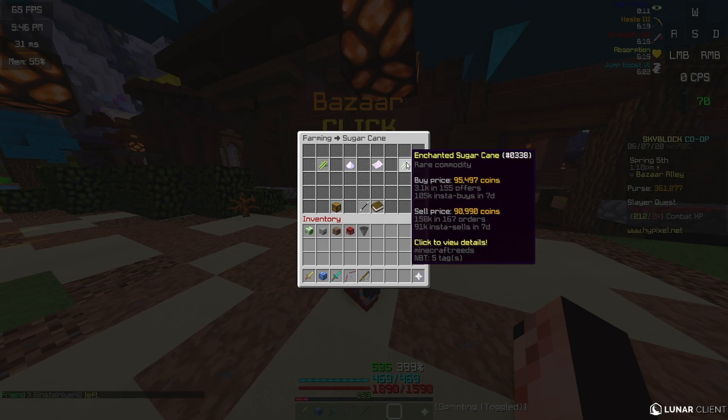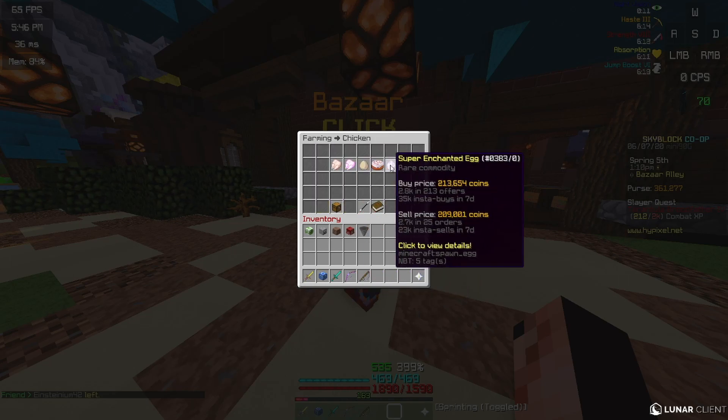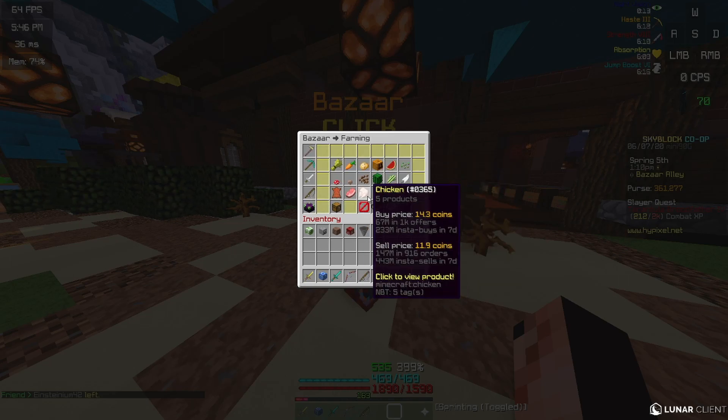And then we have enchanted sugarcane over here, which I do flip a lot. If you watch on streams, this is like the main item that I flip — I make a lot of money on that. And then super enchanted eggs — they're not really as good anymore.